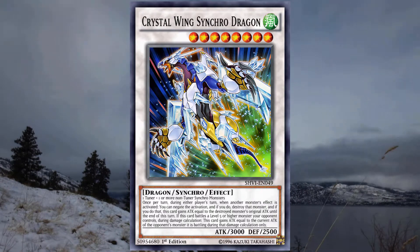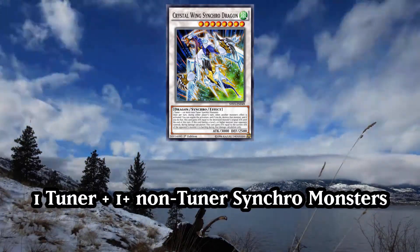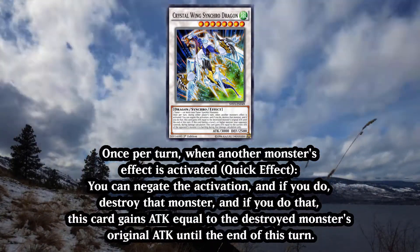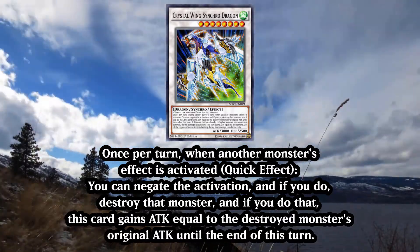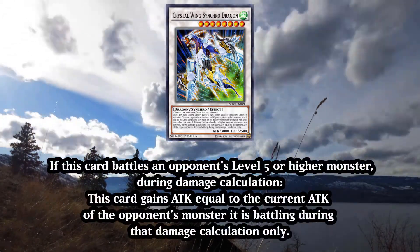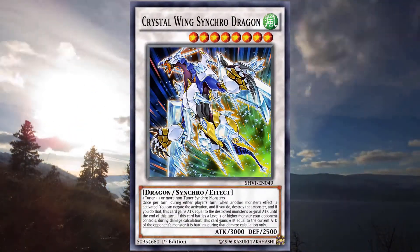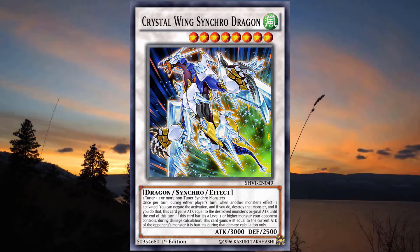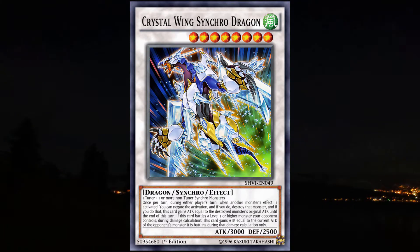Speaking of Crystal Wing Synchro Dragon, let's have a look at this sparkly boy. Crystal Wing Synchro Dragon is a level 8 Synchro that requires 1 tuner and 1 non-tuner Synchro monster. Once per turn, when another monster effect is activated, you can negate that effect's activation and then destroy that monster. If that monster is destroyed, Crystal Wing Synchro Dragon gains attack equal to the destroyed monster's attack until the end of turn. If this card battles an opponent's level 5 or higher monster, it gains attack equal to that monster's attack during damage calculation only. So, a free monster negate that destroys and gains attack, alongside a way to beat over literally anything that's level 5 or higher, all on an already impressive stat line of 3000 attack and 2500 defense. Very, very solid card. As solid as Crystal. I hate myself.